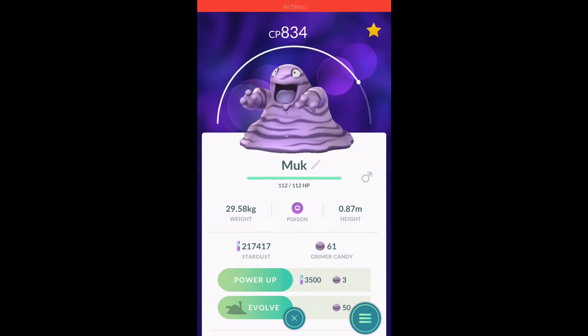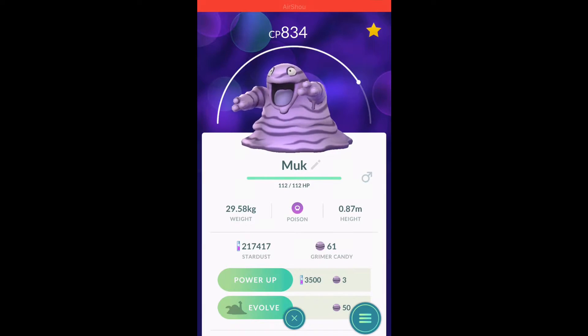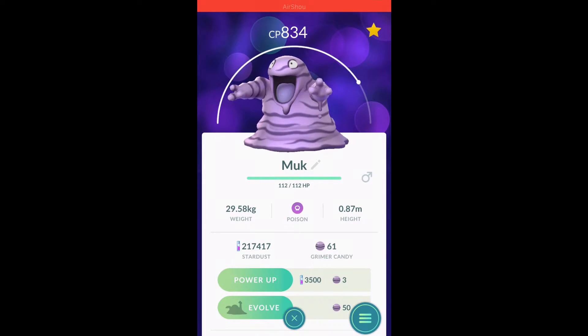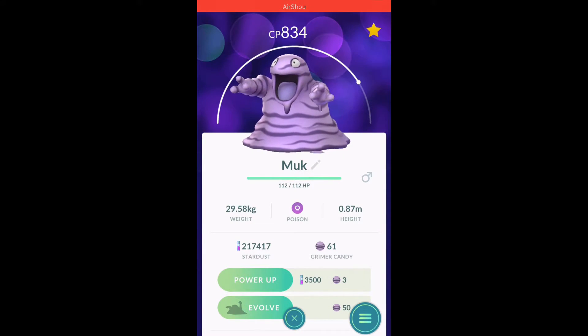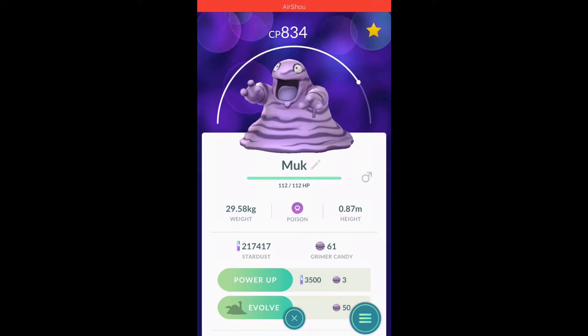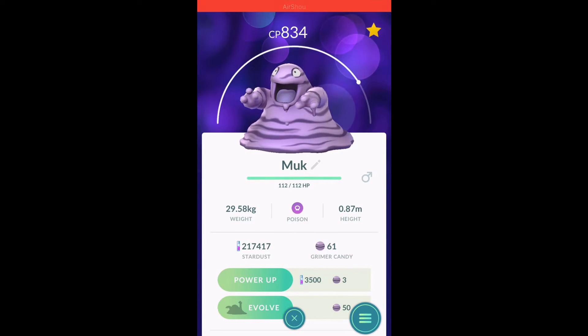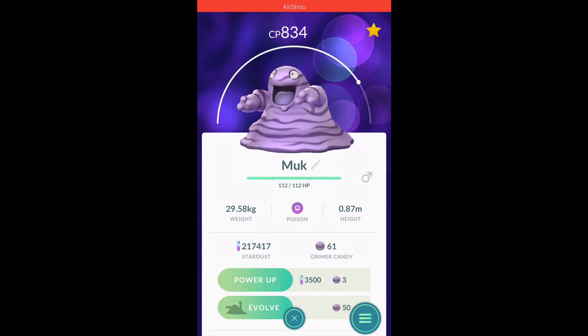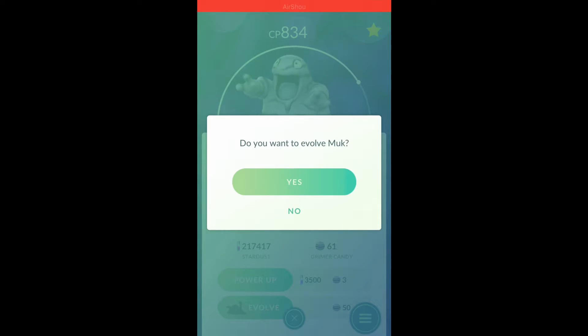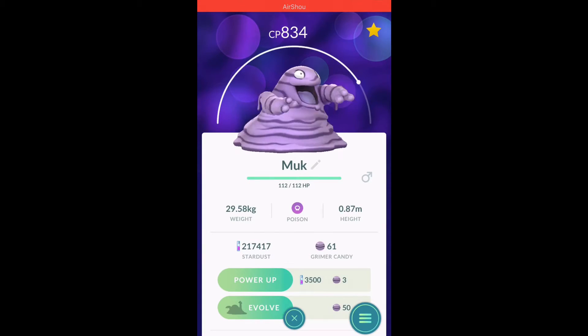I'd just gotten up and was getting ready for work, still sleepy. The egg popped up, I appraised it — it was great — but I forgot to star it as a favorite. Later in the day while transferring I accidentally transferred it. I was so pissed. Anyway, the more I talk about it the more I get pissed. We need 50 candy to evolve this Grimer and I only have 61, so just enough for one evolution. Let's see if Muk can break this streak of bad luck.